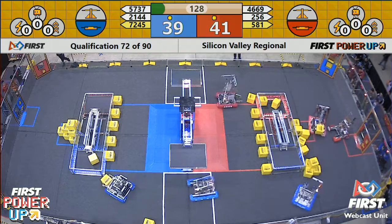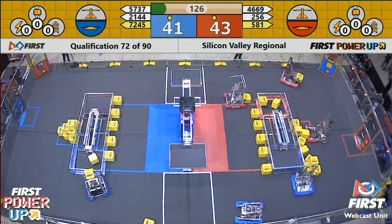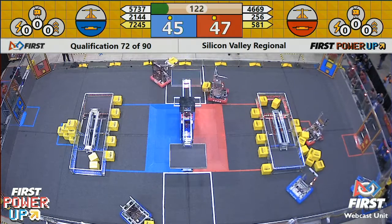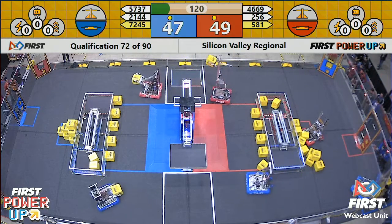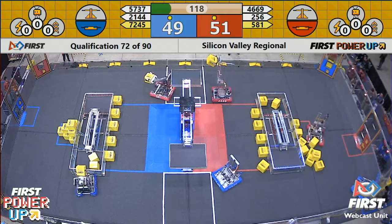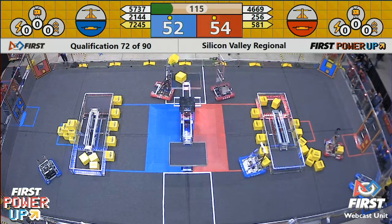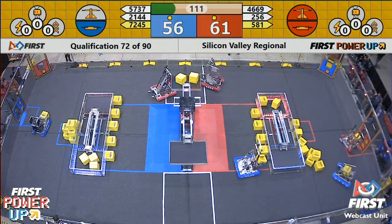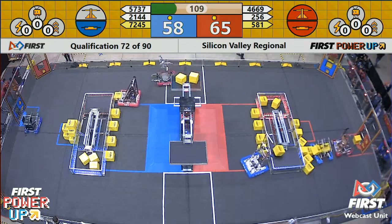Marstyle coming around the corner, dropping off that Power Cube. Neck and neck scoring right now. Let's see who can grab the scale first. Looks like two Red Alliance robots both have one in their machine — Blazing Bulldogs and Galileo Robotics both dropping off a Power Cube on that Red Alliance side of the scale. Red Alliance now pulls themselves into a lead.